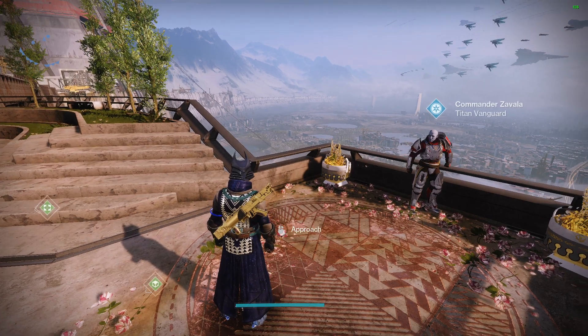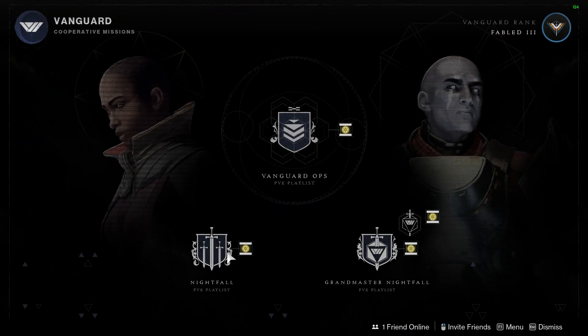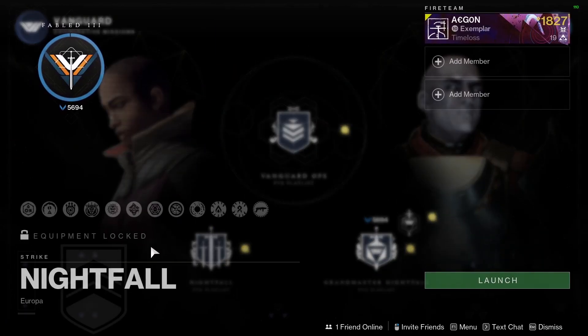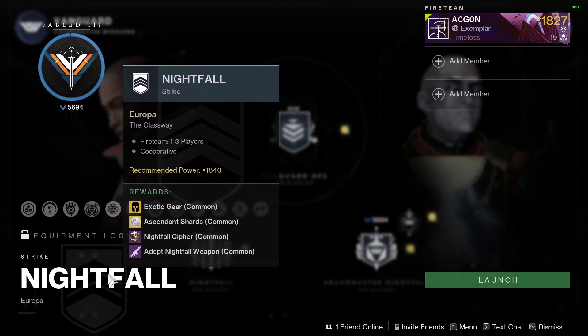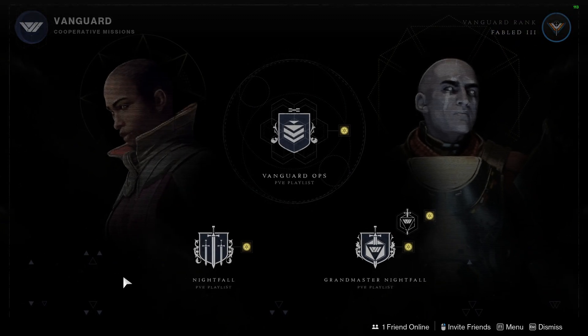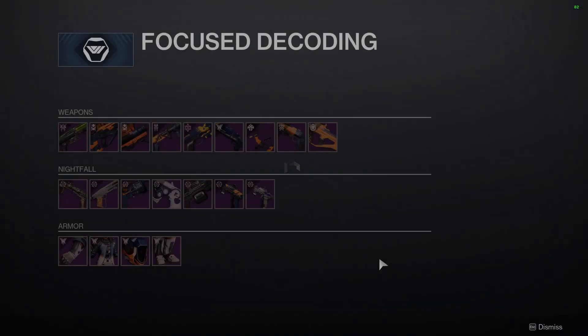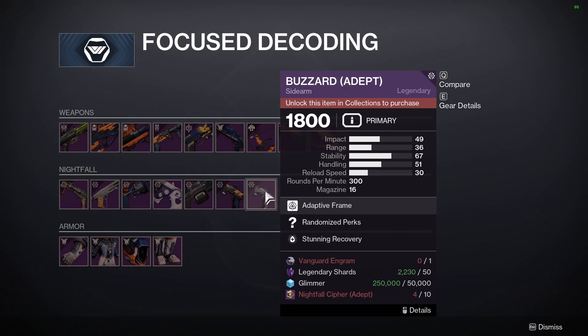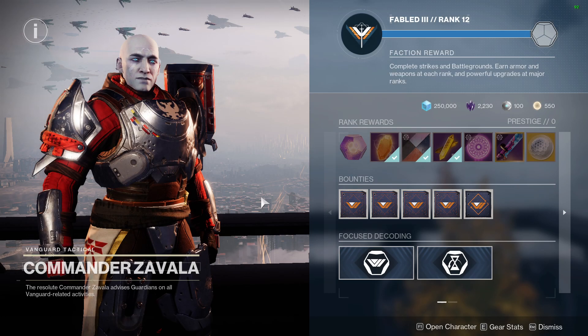The next thing we have is the Nightfall. The Nightfall for the week is going to be the Glassway. It's also double Nightfall rewards, so if you're going to farm a Nightfall, this week is going to be a great one to do. The weapon is going to be the new Buzzard sidearm, so if you don't have one of these yet, I would recommend going into the Nightfall this week.